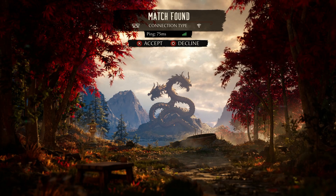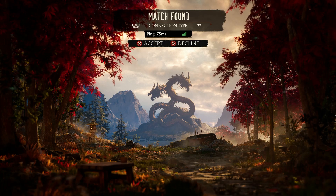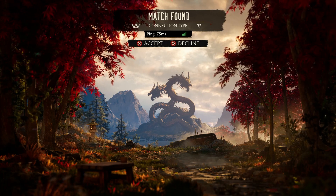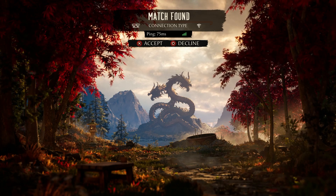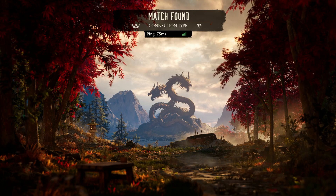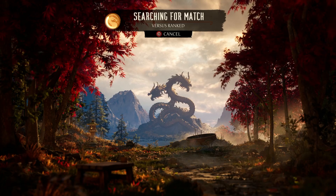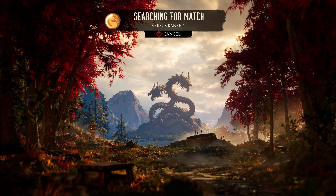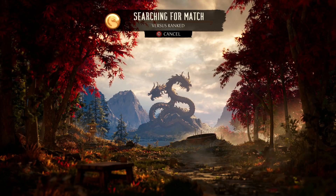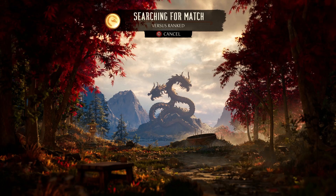So you obviously can't decline or accept based on whether this one is going to be easier or harder, but you can see their ping, how strong the connection actually is, and whether the connection is on Wi-Fi or wired. You can do this as much as you would like, which is why it's good you can't see the player — because some people are going to try to cherry-pick ranked. I don't know why anybody does this, but people do.